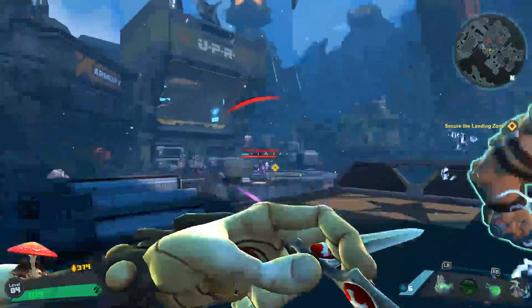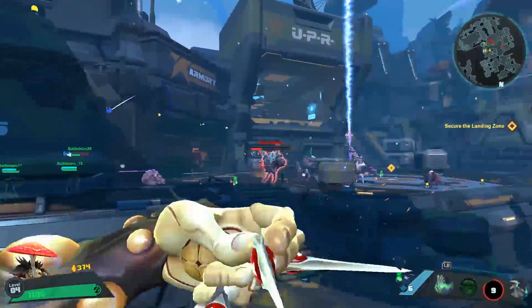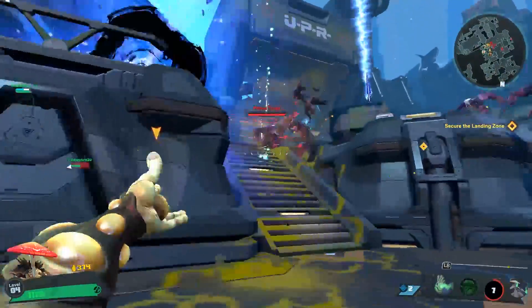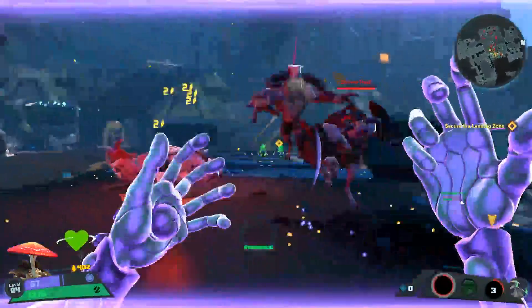It's important to remember that you are here to heal and that's what you want to focus on primarily. But with that long-range attack in that Cloud of Spores, and later on with my Fungus Among Us ultimate ability, Miko packs a punch. So we're tearing through, taking out a bunch of enemies as best we can.